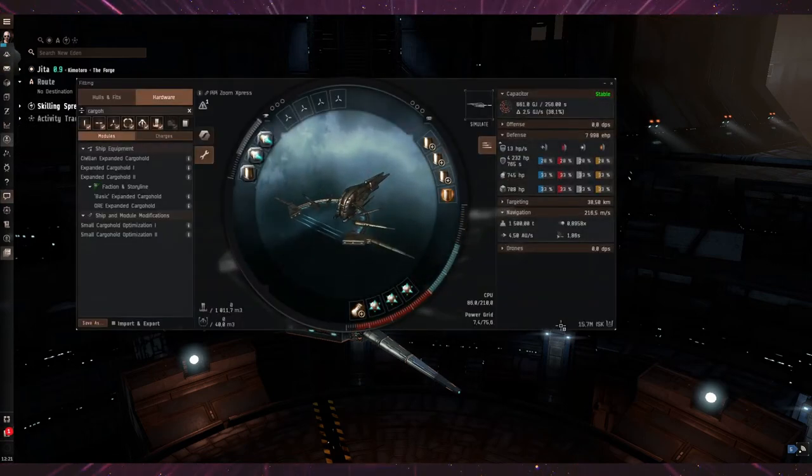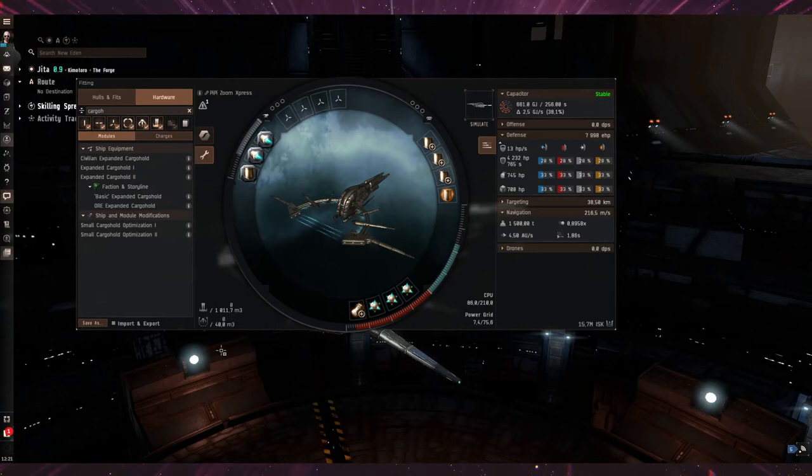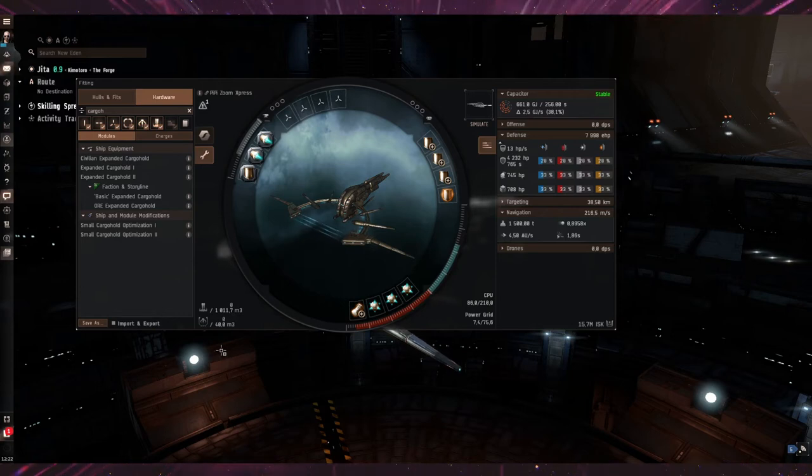As always, I'll drop the Workbench link in the description so you can copy-paste the fitting if you like it. Here we have a non-faction Didi Sunnesis, and we're using it for high-sec and low-sec transit — to cut corners, for example going from G to Mar. You can go through the gap in low-sec space and avoid around 20 to 25 jumps by cutting through the corner.